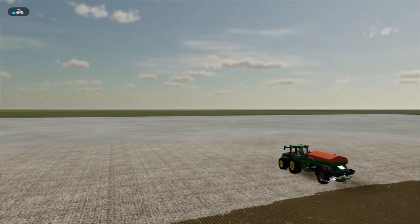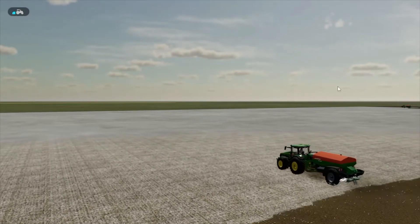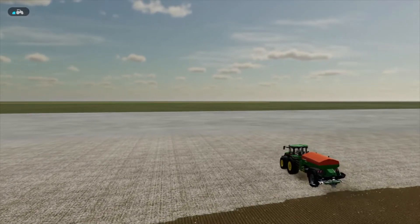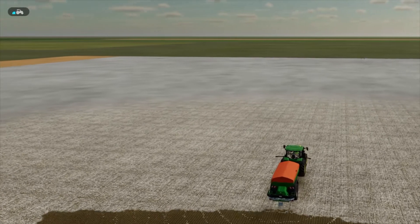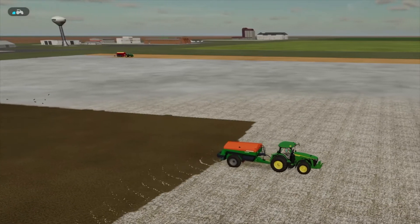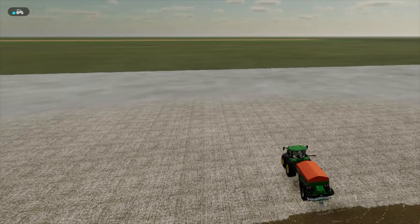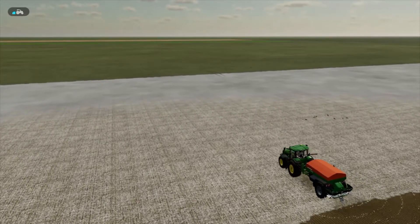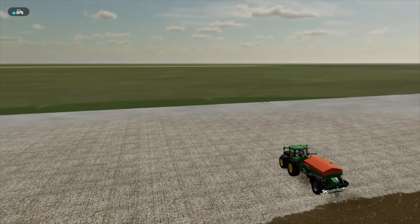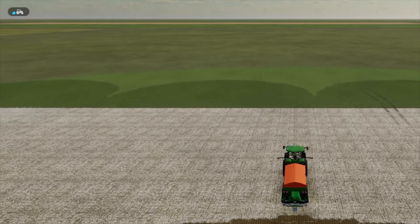Alright, we've got the second one started in this field, and as you can see the spread width is tremendous. I've got to say two of them in this field will be plenty. Our guy over here is about to finish his job, maybe a couple more swipes and he'll be done. What we want to do is make sure this guy turns the right way — that's always turning away from the other one. That way we'll never have a problem.